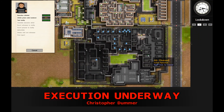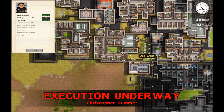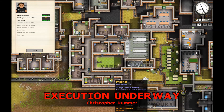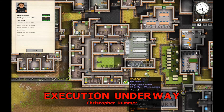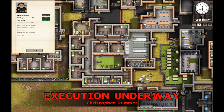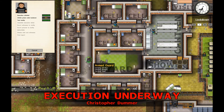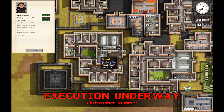This wing is under construction - it's going to be my maximum security prison wing. This is the protected area. These guys are all in danger - people want them dead and I don't want them dead, so they're here. They're under extra close protection from a few dog guards and armed guards.